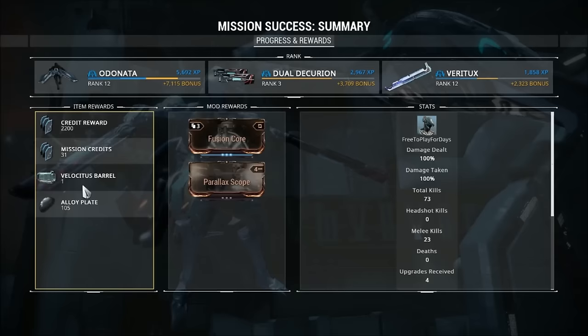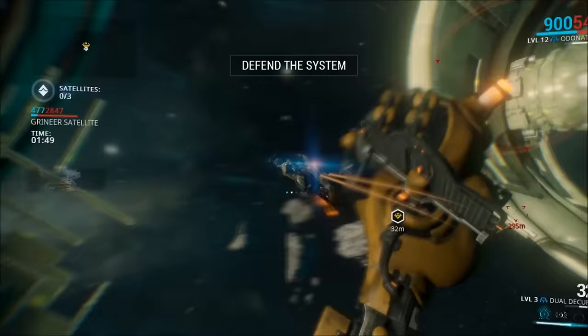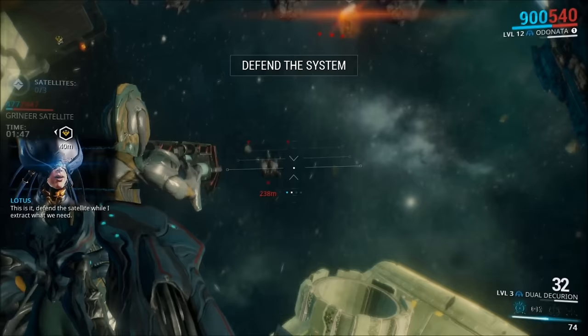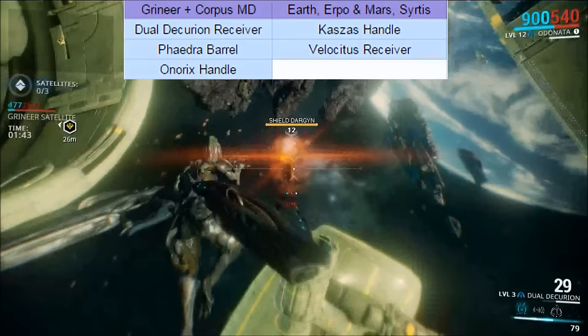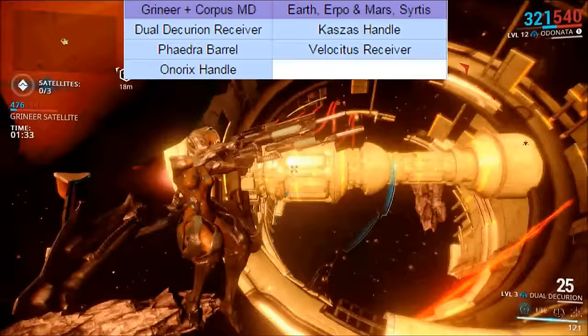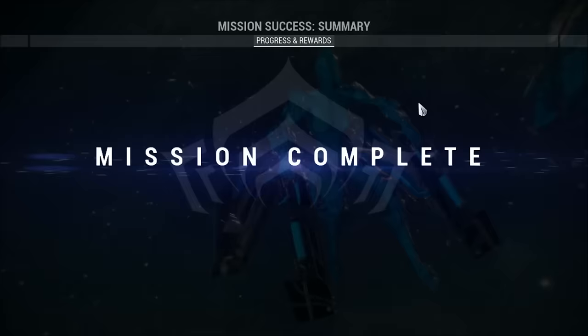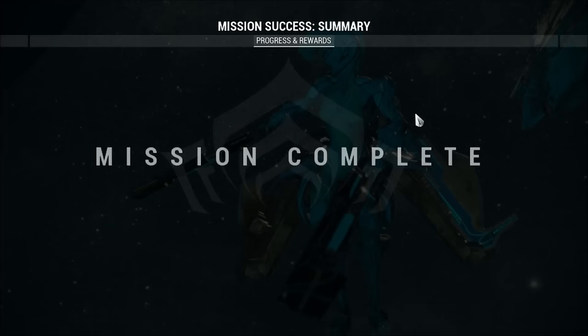Next up are the Grineer and Corpus mobile defenses located on Earth and Mars. I couple these together because they actually have the same exact part drops. These missions have the ability to drop the Dual Decurion Receiver, the Kazas Handle, the Phaedra Barrel, the Velocitus Receiver, and recently it was patched to allow these missions to drop the Onarix Handle, which was basically long lost and never seen, and now we have it back. The missions are pretty easy — just run through them. You probably won't even fight enemies half the time because mobile defenses of Arkwing are just really buggy.